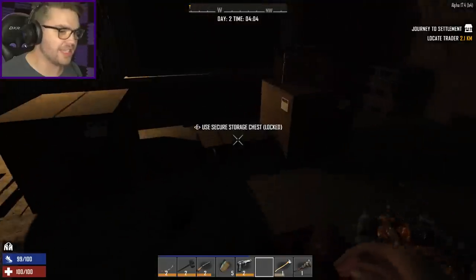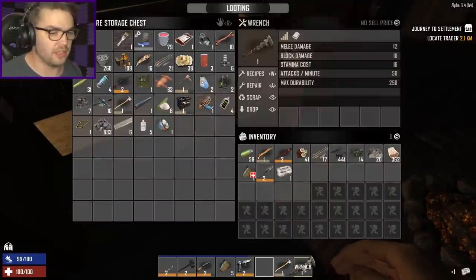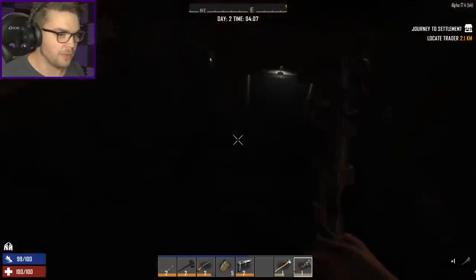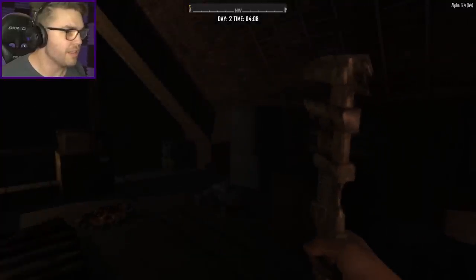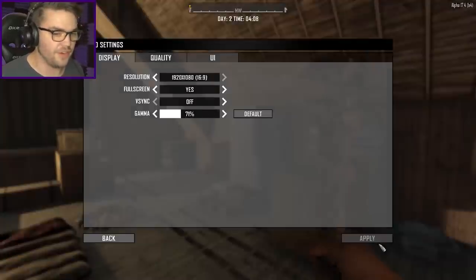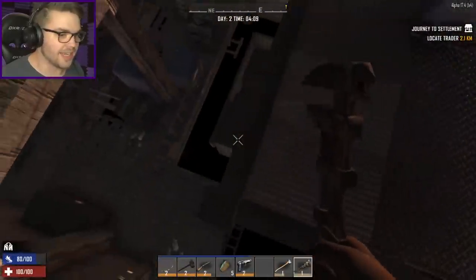The first thing I need to do — it's very, very dark up here — is grab my forged steel and repair my wrench. There's lots to be done and not a lot of time to do it. I might have to turn up the gamma just a little bit for the sake of the video, because if I can't see anything, there's no way you guys can see anything.